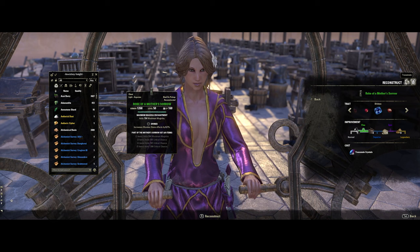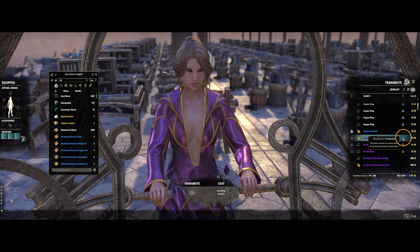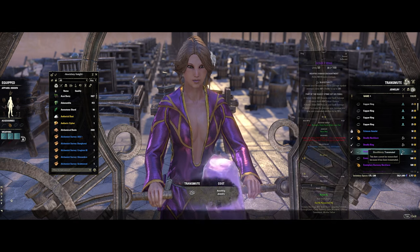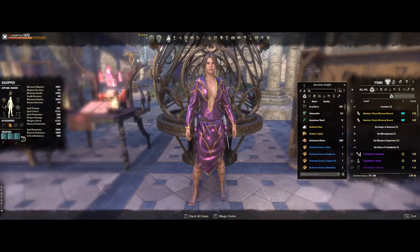This symbol here indicates a reconstructed item, and this symbol here is going to be a transmuted item. It is an easy way for you to tell if you have previously changed the trait or reconstructed a piece of gear.